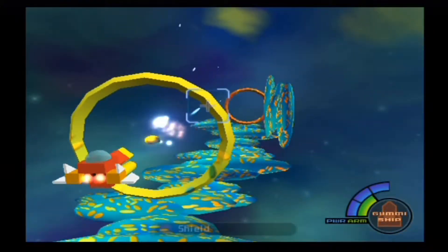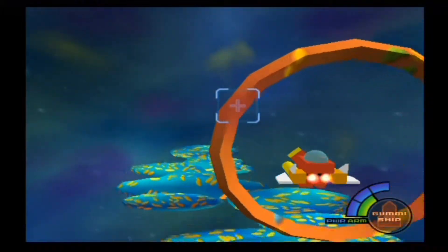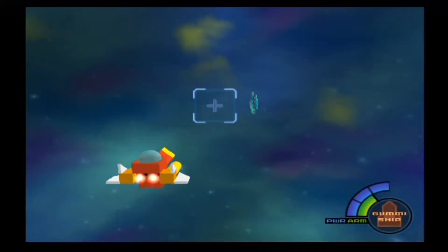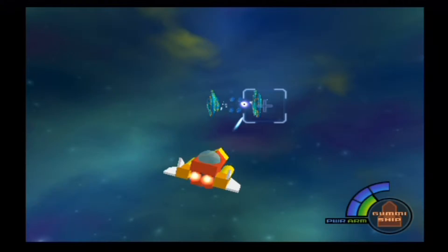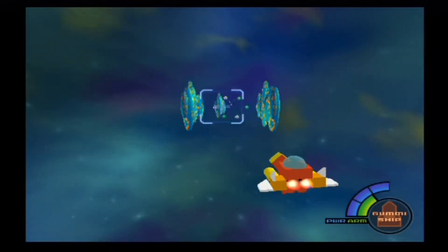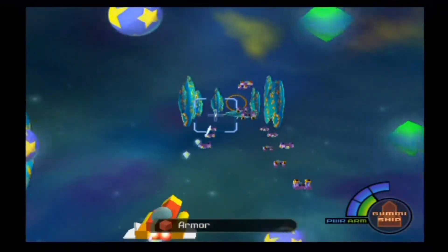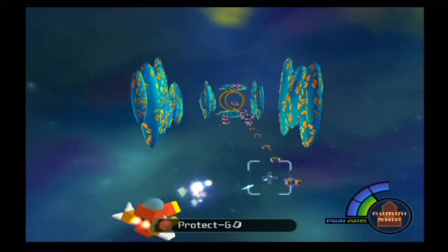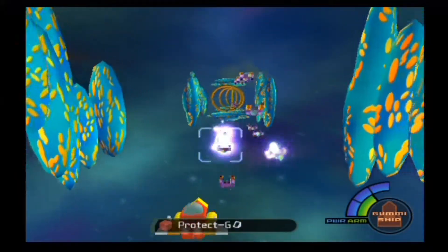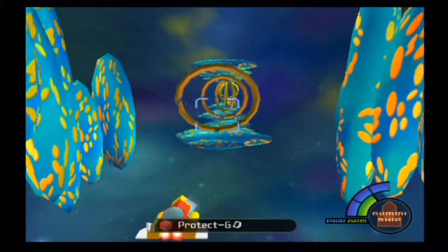The yellow-bluish ones will be shield. Those dark blue crystals are your energy armor, and the blue spheres with the stars are going to be power. We can't necessarily do anything with them just yet. However, whenever we go over to the gummy garage and I explain more in detail, maybe we might be able to.